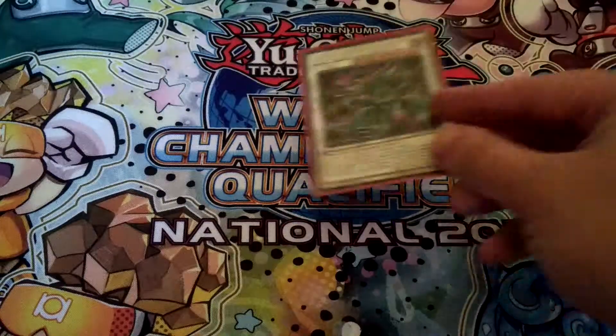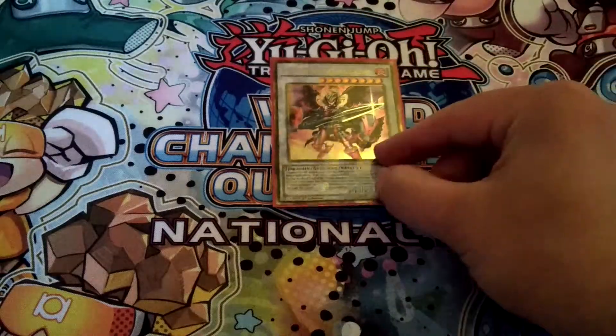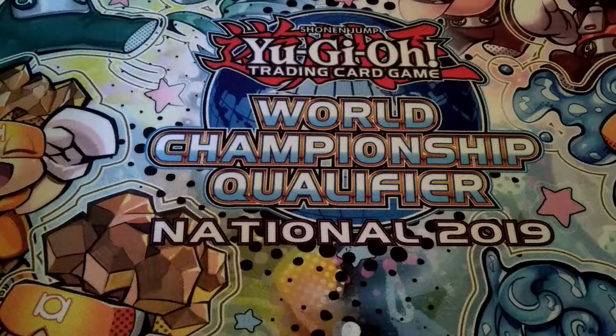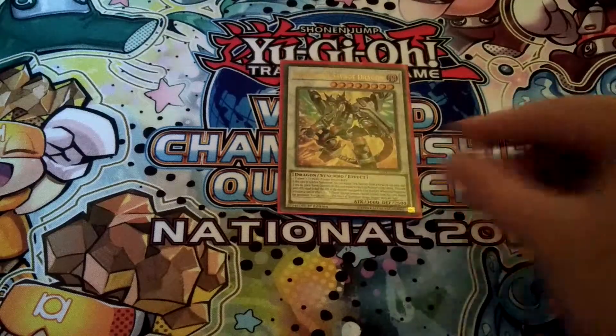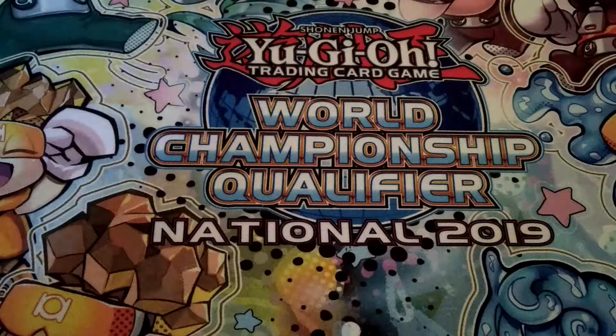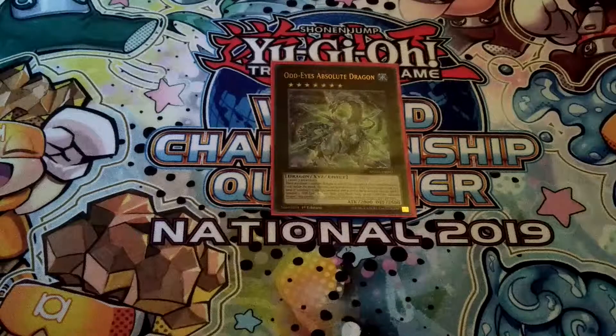Then one Supreme King Dragon Clear Wing — a really good Raigeki on Legs that does significant damage as well. Then one Ignister Prominence — non-targeting, non-destruction removal, pretty good. Another new addition: one Crystal Wing Synchro Dragon, a very powerful Synchro monster you can make fairly easily with Harmonizing Magician, with great negation. Then one Old Eyes Absolute Dragon for that combo, and it's a pretty good Rank 7 as well.